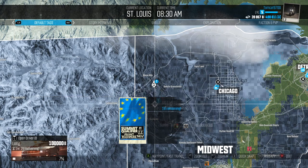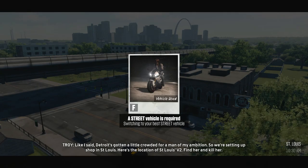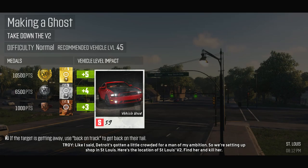Let's go do this nearby event, get it done, and then start heading toward that summit qualifier to see what we need to do to get ready for that. A story line kicks in: 'A little crowded for a man of my ambition — so we're setting up shop in St. Louis. Here's the location of St. Louis V2. Find her.'